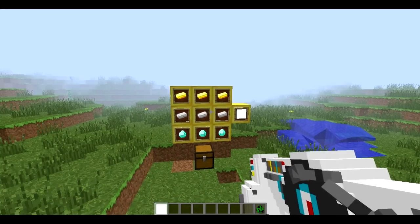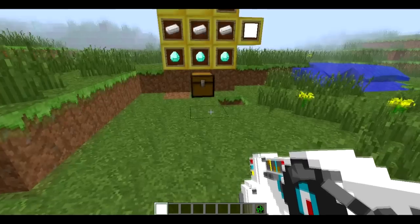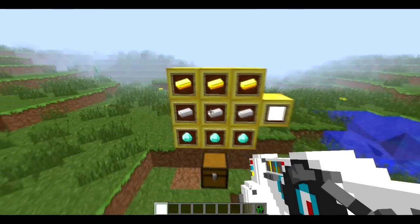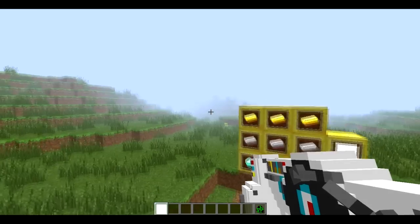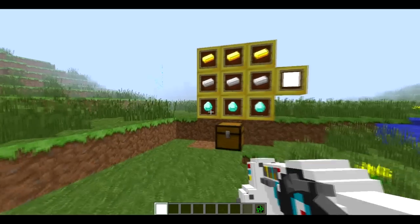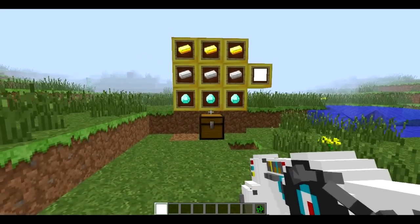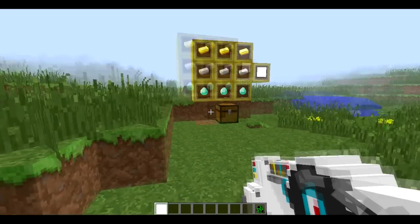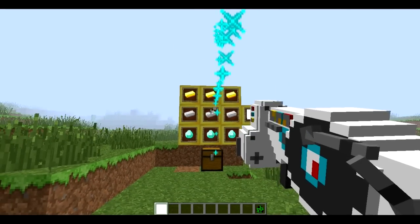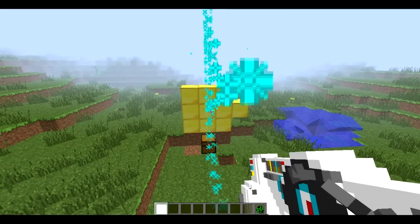That is the dubstep gun mod in Minecraft 1.6.4. You will need Forge Mod Loader to get this. Hope you guys enjoyed the video. If you did and you want more mod reviews, please leave a like down below, and comment whatever you guys want to see me review — I'll do it. I'll see you all in the next video. Bye bye.